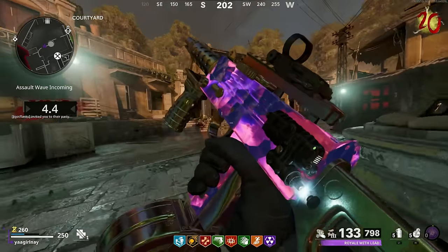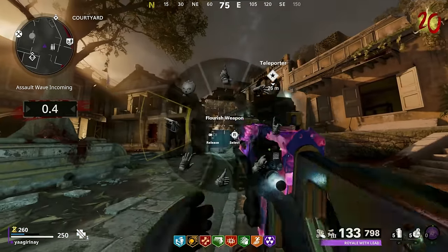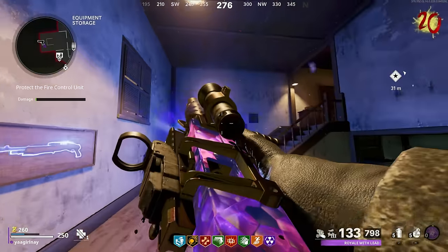Before we go any further — this is what pack three looks like on the MAC-10. I didn't show the first two, but I'm sure you guys have seen those camos enough. Pack three is the coolest one to see anyways. The inspect on this is very zoomed in though — why am I putting the gun up to my nose?